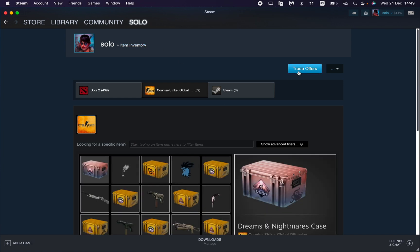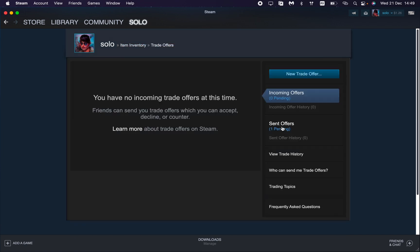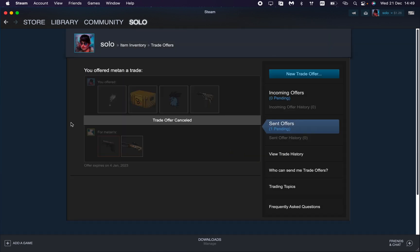Now you can go to the inventory and check Trade Offers to see that we sent the trade offer to the other person. I'll cancel it now, but the next step is that the other person needs to accept the trade offer.